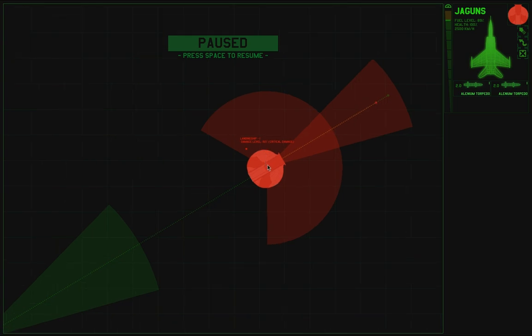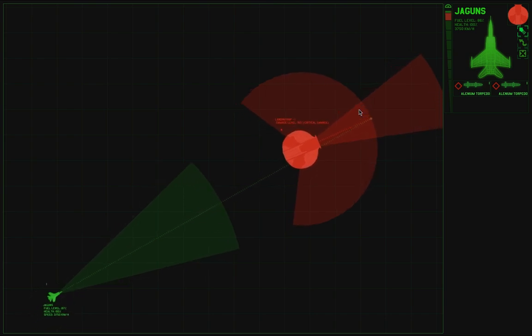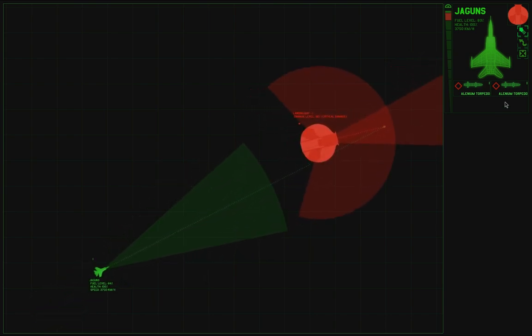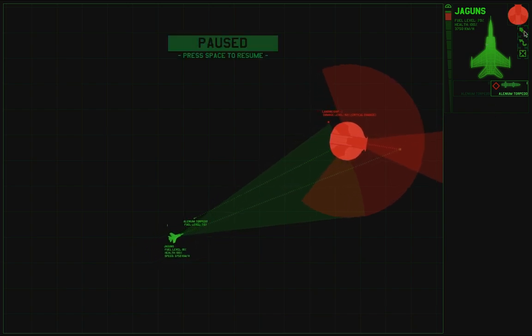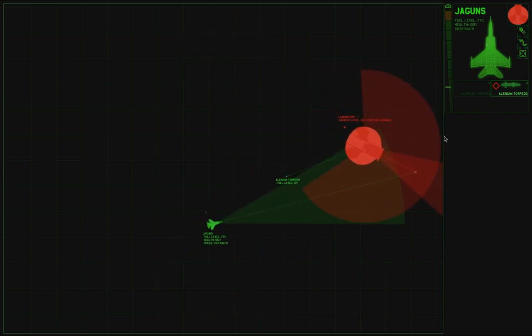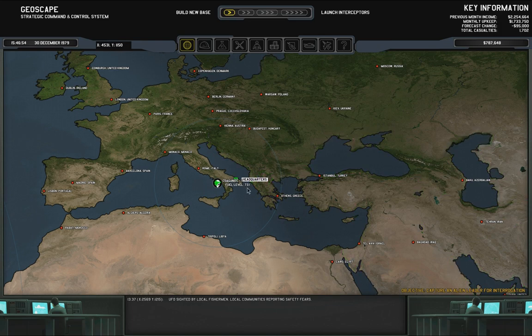There we go, 92% damage. Let's use afterburners to get close to it. 3700 - just use one Elenium torpedo. There we go, turn off afterburner and down it goes. Crash lands.